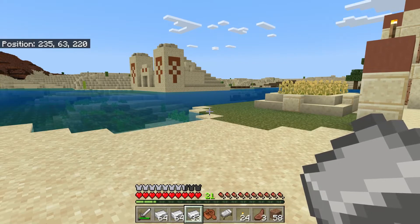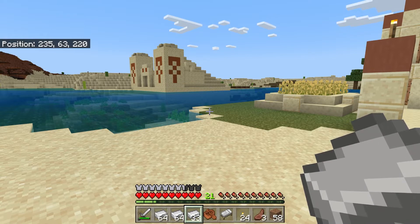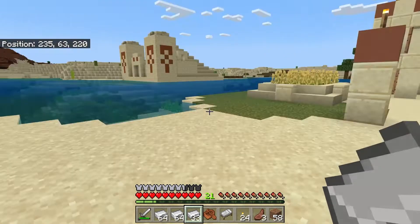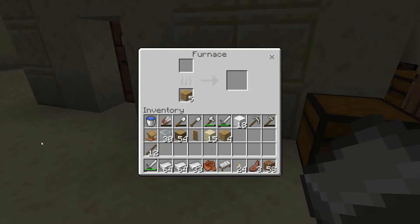Hey, it's Cutterwolf, and today we're going to discuss what to do if you don't find enough coal and you need to make a whole bunch of torches. So what we're going to do — because coal you have to dig out of the ground — however for torches you can use charcoal.